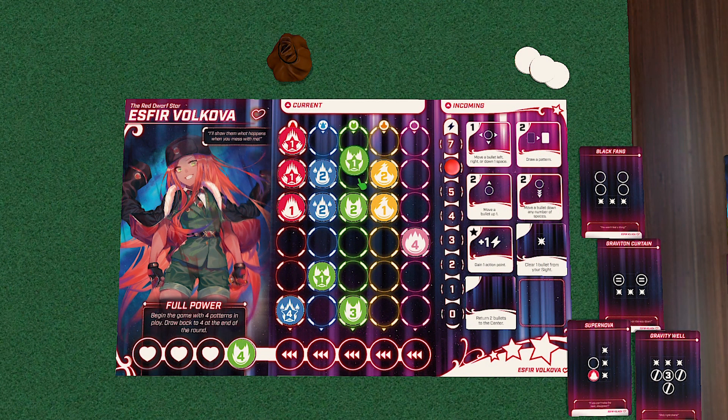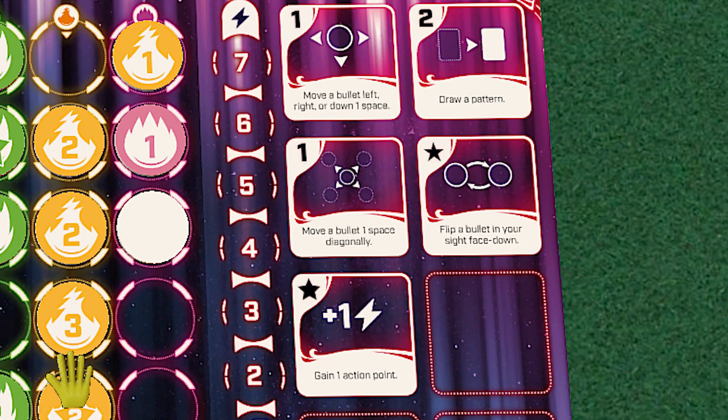Basic abilities tend to cost action points, which you'll always start with seven at the start of the round, and you'll spend them, possibly gain some more, as the game progresses. There are then the special star ones — whenever you clear a bullet with a star on it, you'll be able to trigger these abilities.